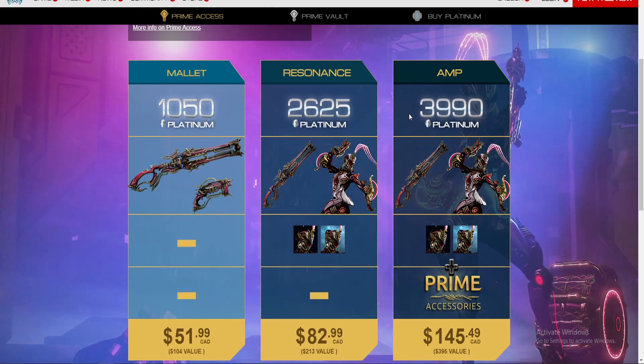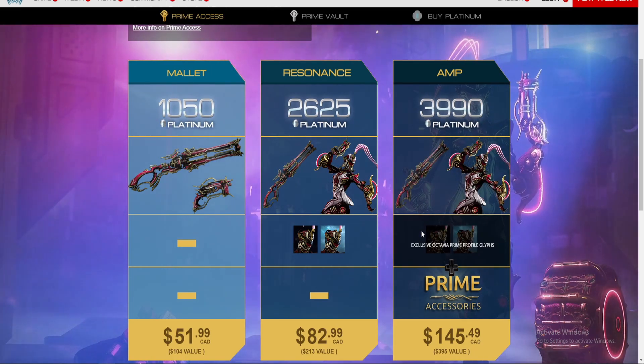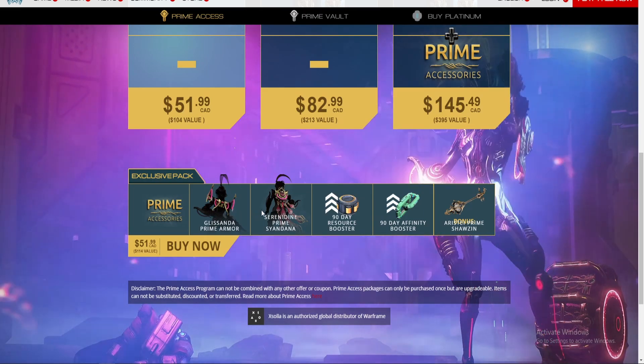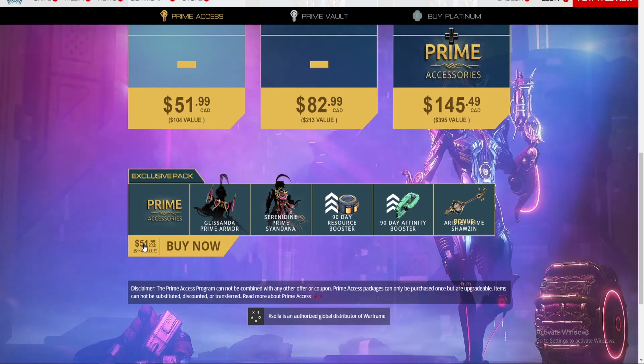The last pack is 3,990 Platinum, which includes Octavia, Tenora, and Pandero Prime, the Octavia Prime Profile Glyphs, as well as the Accessories for $145. The Accessories include Glissandra Prime Armor, Cerudyne Prime Syandana, 90 Day Resource Booster, 90 Day Affinity Booster, and the Arista Prime Syandana for $51.99.